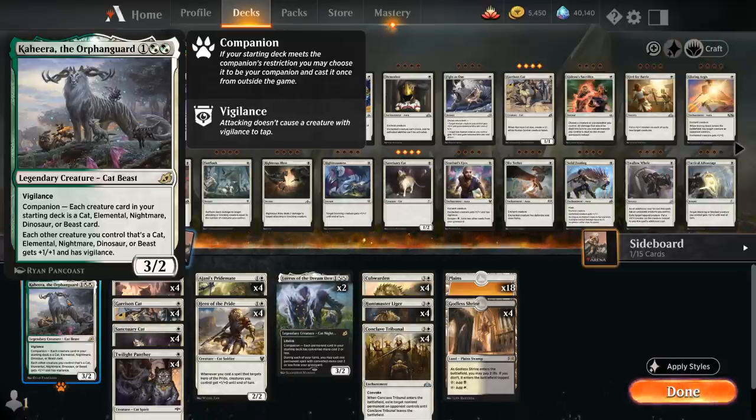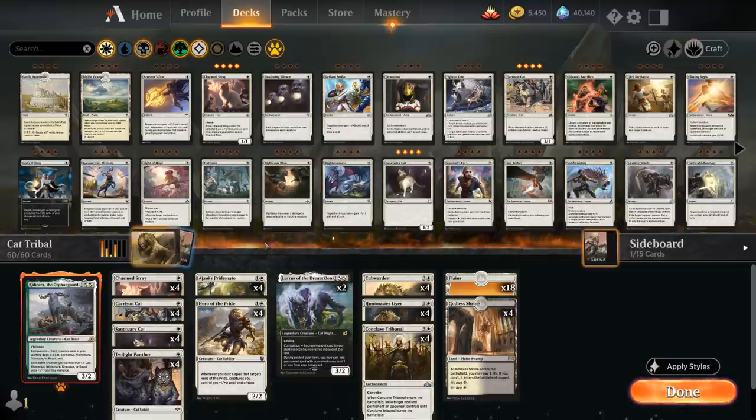So very powerful anthem effect if we can build around it properly. I've tried a bunch of different Kahira decks including a green version with more elementals and beasts, but at the end of the day if we want to take full advantage of Kahira's anthem effect, we want to go low to the ground with plenty of cheap creatures. That leaves many options, so we just ended up with a mono white aggro deck essentially, and all of the creatures just happened to be cats.